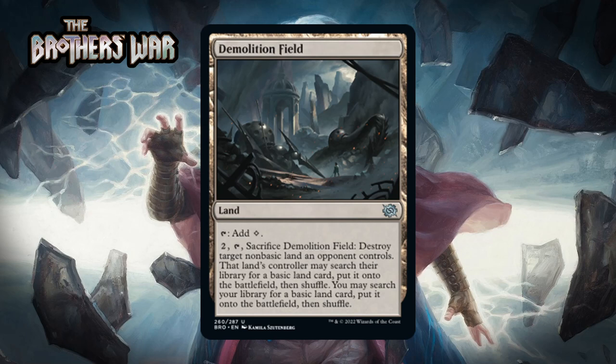Next up it's Demolition Field, an uncommon land that taps for colorless. You can pay two, tap it and sacrifice it to destroy target non-basic land an opponent controls — that land's controller may search their library for a basic land, and you may also search for a basic land. This is basically Field of Ruin, and that's a card that just isn't worth running in limited. It can sort of fix your mana, but this format doesn't have so many non-basic lands that you can count on that consistently, and your opponent gets some help too. It's bad for your mana base with a near-useless ability. That's an F.